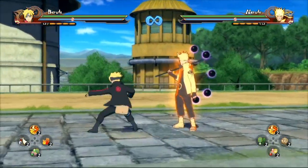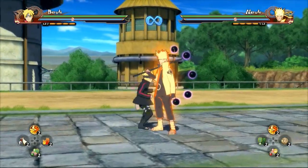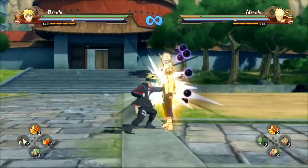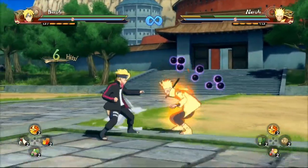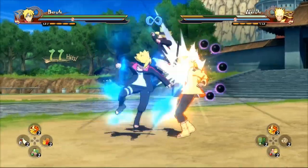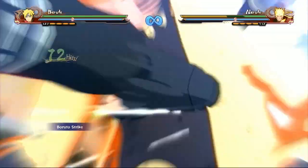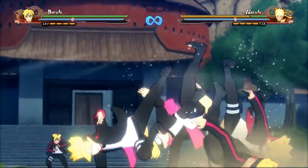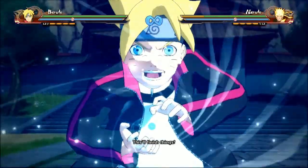His ultimate jutsu cancel is off his neutral combo — it's very fast. After that uppercut you can actually cancel right there. He has two ultimate jutsu cancels: the neutral combo and the up combo.